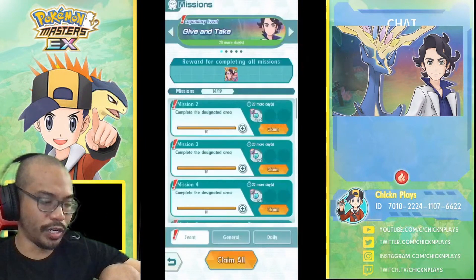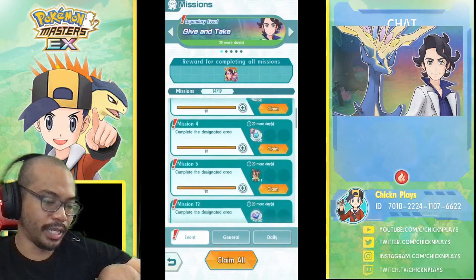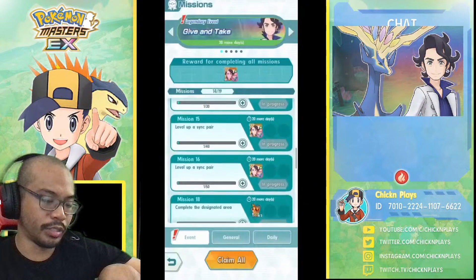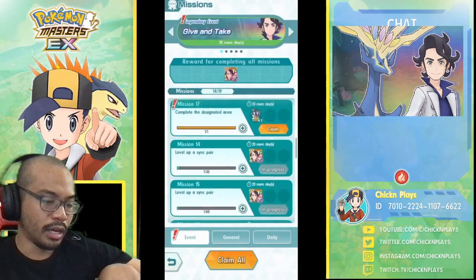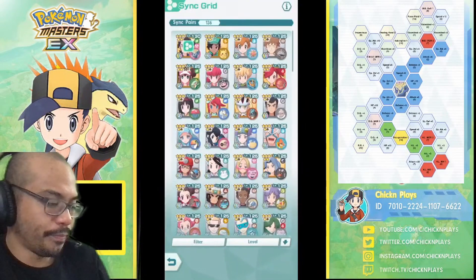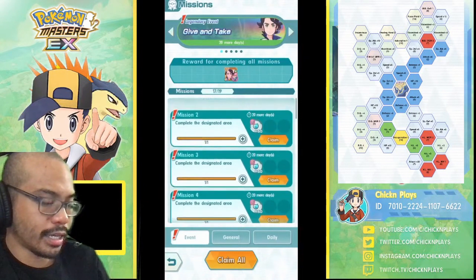Now that we have Xerneas, I just want everyone to take the time to look at the Give and Take missions event. Remember there are designated areas to complete, and to get sync move levels higher than the Xerneas you just got, you can use level-up books. You can also get sync orbs — let's take advantage of this.